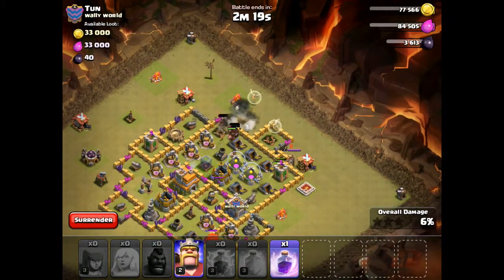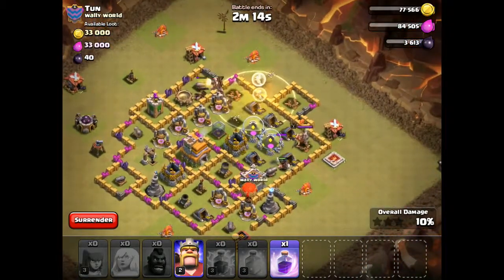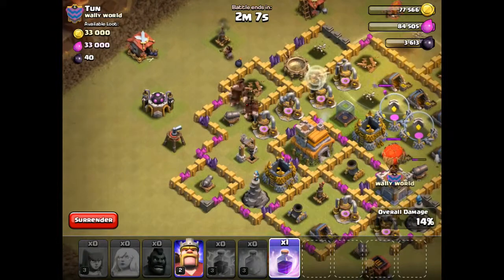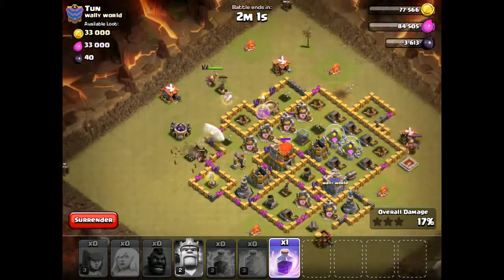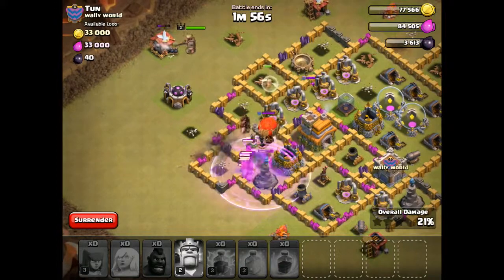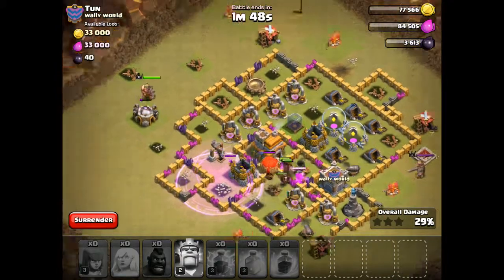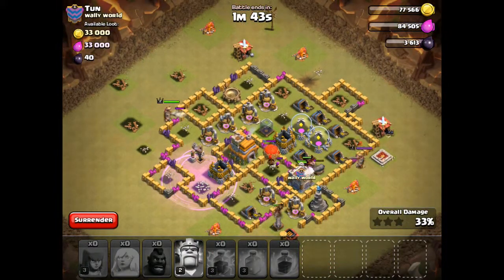There's the big bomb. Drop the healing spell, get him back up. Let's see where they're going to go next — so after this cannon they're going to come over here. Oh no, this isn't going well. Got the rage here. We got another one of those, and the balloon is just following the hogs around, going on a merry-go-round.